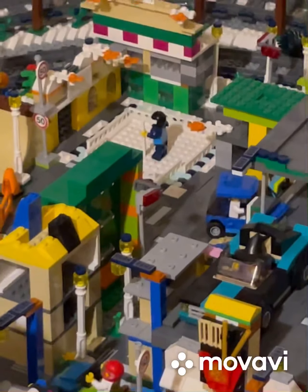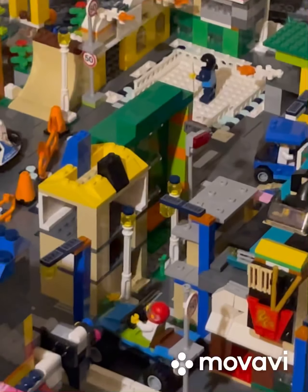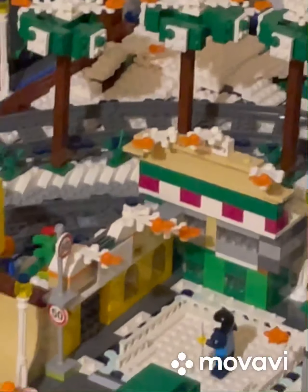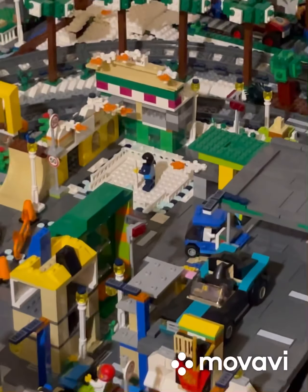We're going to talk about — we're going to buy McDonald's bakery, we're going to talk about that in the next video. And we're going to talk about the mountain — that's what we're going to talk about, the mountain, in the next video.